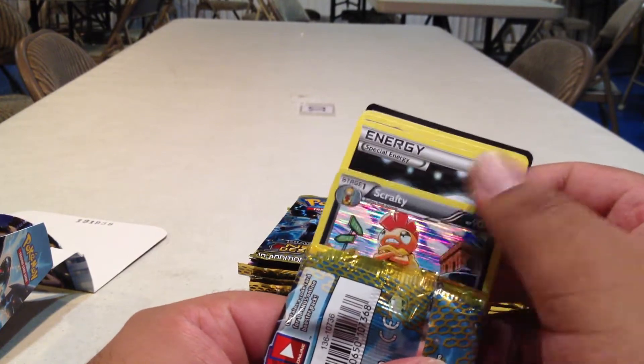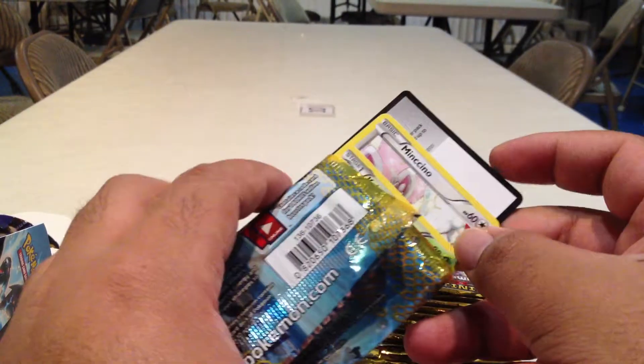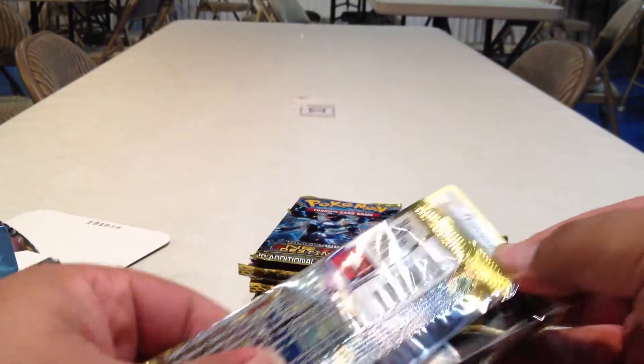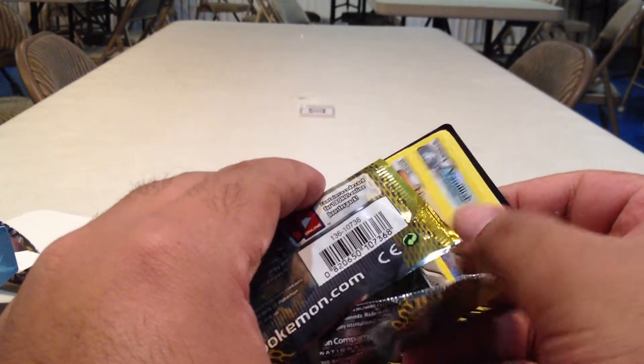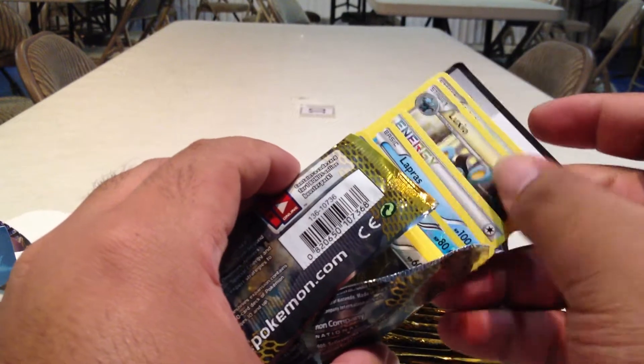Ferroseed, Scrafty, and the Uncommons — Double Colors Energy, Cricketune — a cold card. Vanillish, Lapras, and Prism Energy.